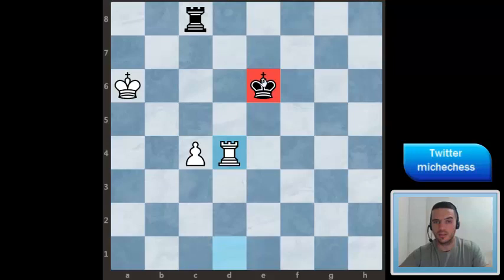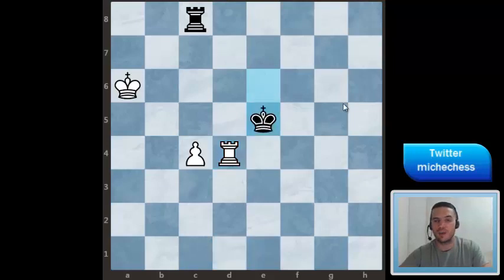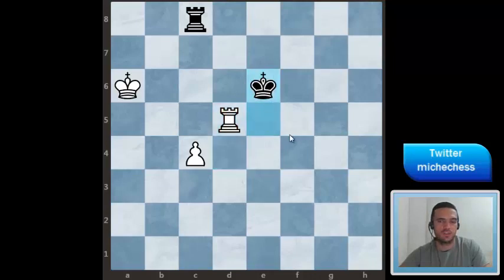But now in this position, as the king is on e6, black will be able to play King e5. This is very annoying because the white rook now has to either stop protecting the pawn on c4 or stop cutting the king over the d-file. So it's a difficult situation for white. Now probably they can check, but after the king moves there is no progress in this position for white. So this is also going to be a draw.